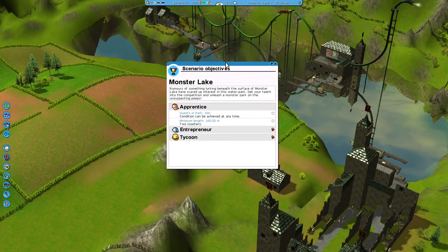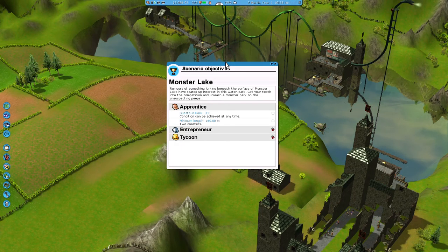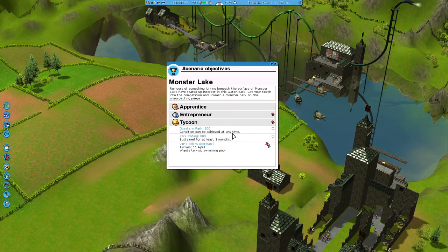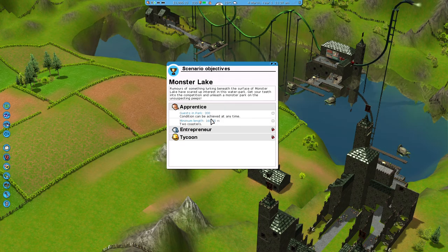Monster Lake — rumors of something lurking beneath the surface of the monster lake have scared up interest in this water park. Get your teeth into the competition and unleash a monster park on the unsuspecting peeps. So I need 300 guests in the park, two coasters of 160 meters total, ride monthly income of $800, 600 guests in the park, and a park rating of 800 sustained for at least three months, and then a swimming pool — Bob Waterman — which is quite aptly named, Mr. Waterman.